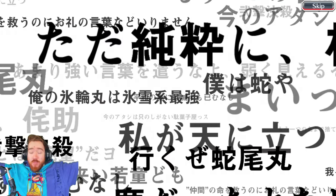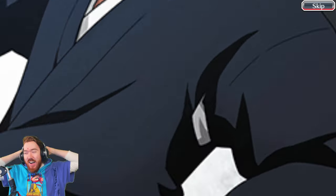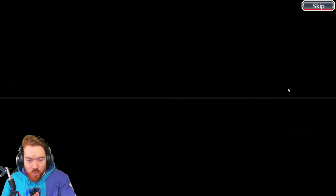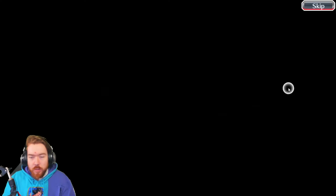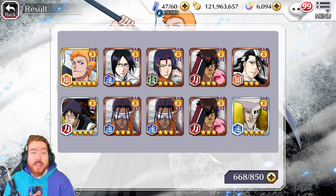We got a five-star — can we sweep in six steps? I believe we can. There's a potential two-in-one, right? We'll tap through because the potential chance is there. Ijuku's a good summon for the most part, but I don't need him because I have him five-five — I've had him five-five since release. We took the risk, we gambled, unfortunately it didn't pay off, but that's fine. We did walk away with two of the three banner characters.